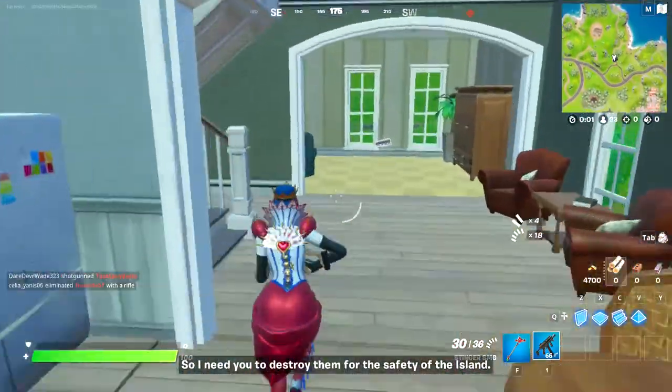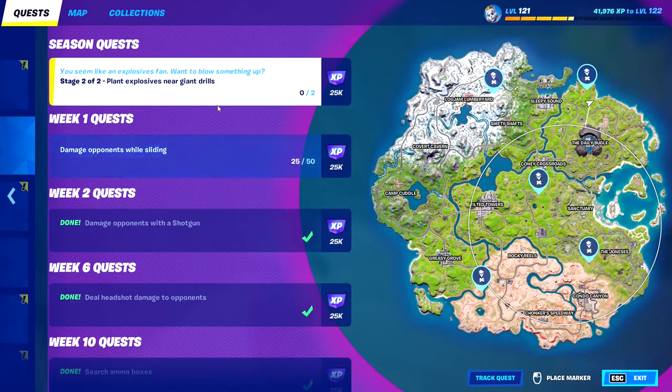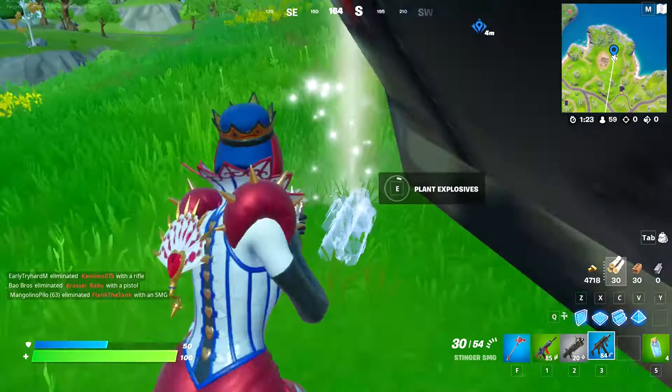Then you can go back and put the explosive behind the vat. The other explosive — there are quite a few dotted around, but the nearest one is near the Lock Jam as well.